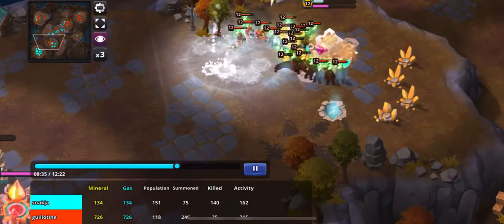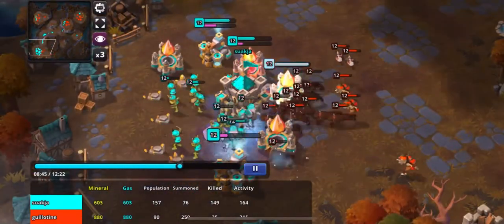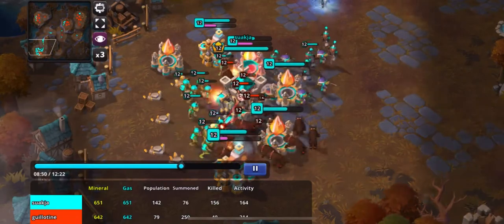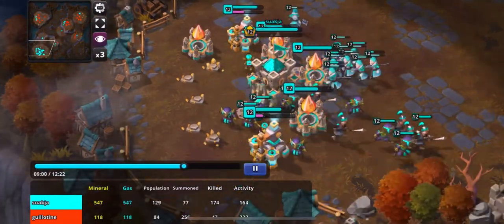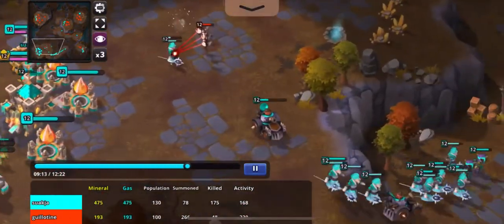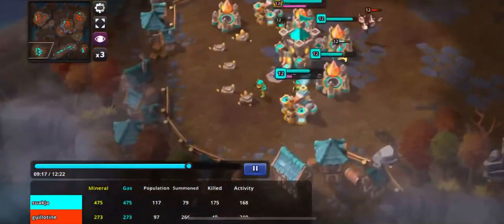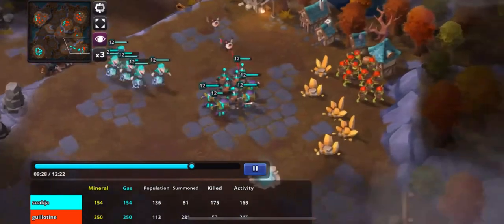As I'm running up the ramp I run into a tank and a cryo mage, but luckily I'm able to get a quick surround, force a cancel on this expansion, and attack his natural. Some good connects there with the lightning and blizzard spells, but I'm still able to get in and do some damage on those workers. Most importantly, he had to take all of his forces out from the center of the map to come home and defend his one and only base.